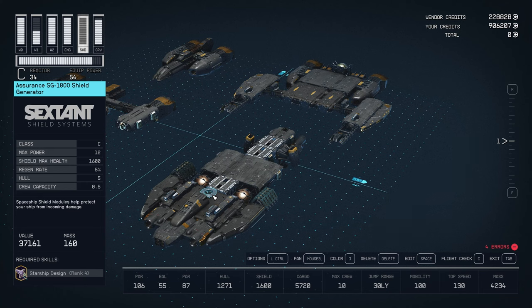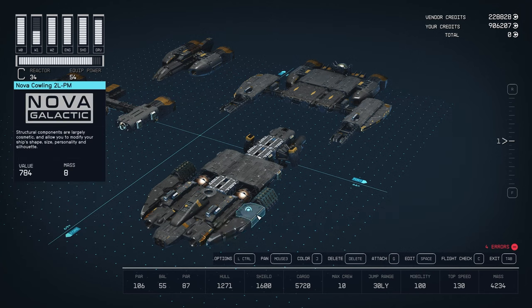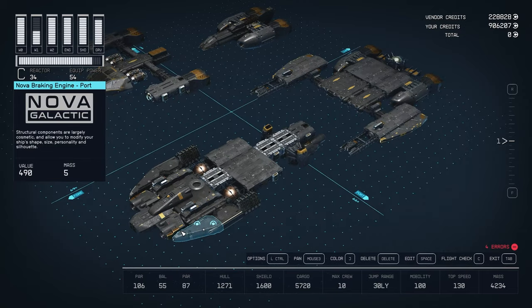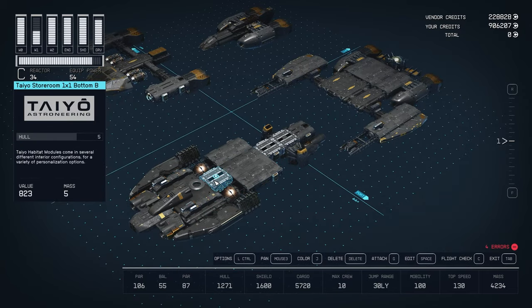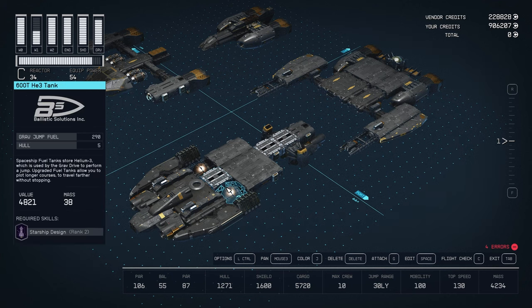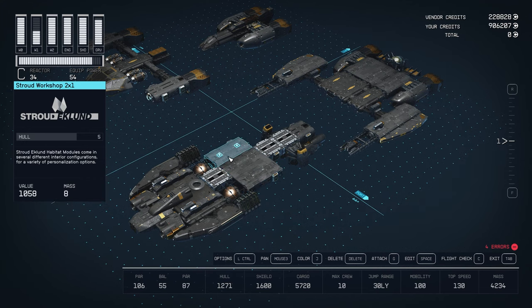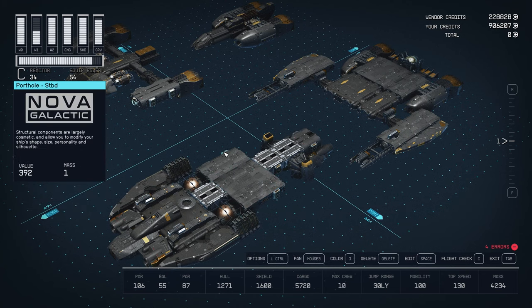Here I have the shield — the Assurance SG-1800 — same thing on the other side. Further out we have the Nova Cowling 2L, and this is also the Nova Cowling but the second variant — just the middle part. Behind that is a HopeTech radiator, same on the other side. Connecting the two large hubs we have a Taiyo storeroom one by one. Next to that are the 600T helium tanks, one on each side. Behind that I have a Stroud living quarters two by two and a Stroud workshop.